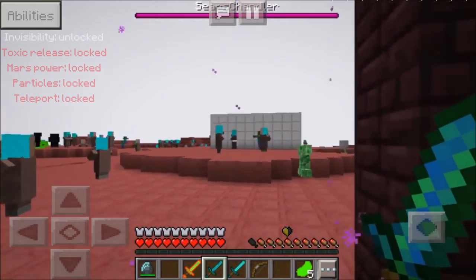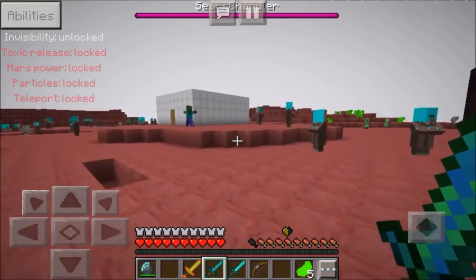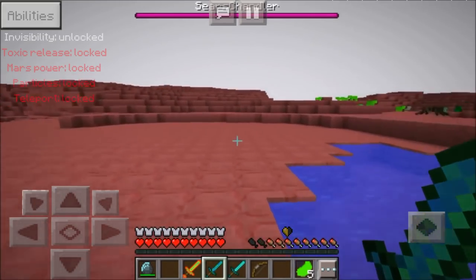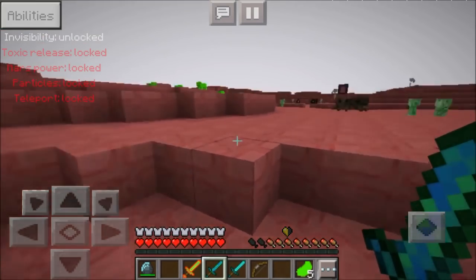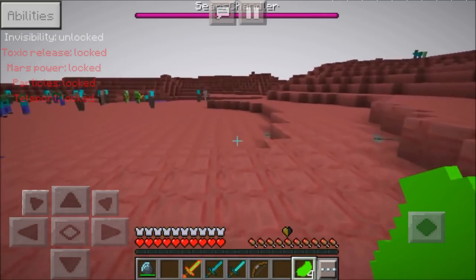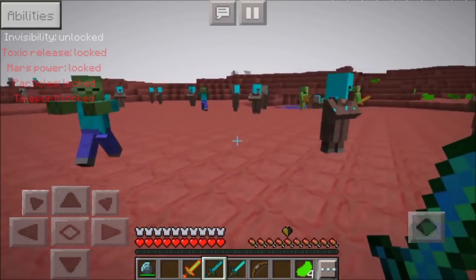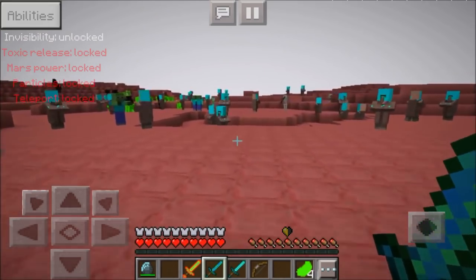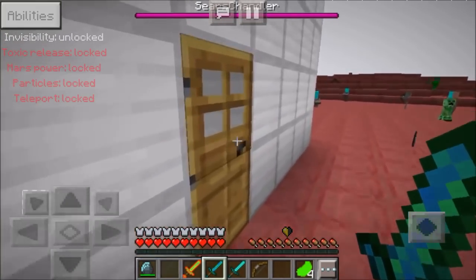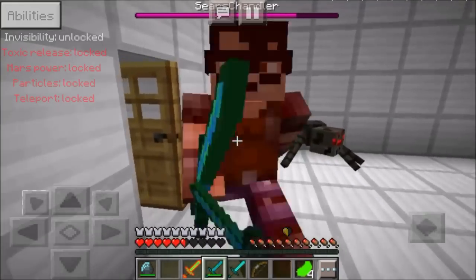That was fast — instant speed, no terrain generation. And as you can see there is an abilities GUI, so basically you can use your abilities on this planet. A lot of them are locked for me, and I guess abilities depend on how many golden hearts you have. I only have half — you're supposed to have four or five full. The more time you spend on Mars, the more golden hearts you'll get. There are so many mobs right now attacking me and everyone is going for me.